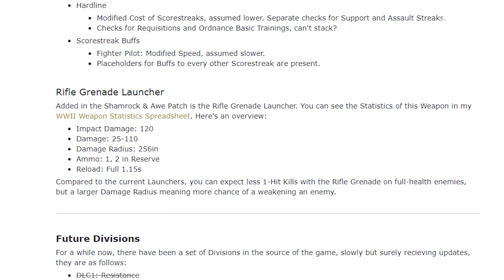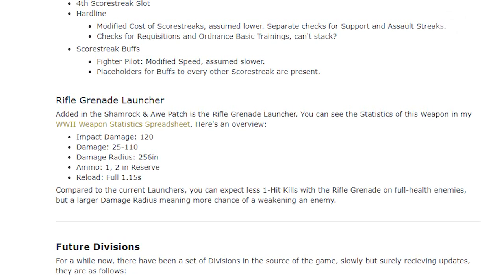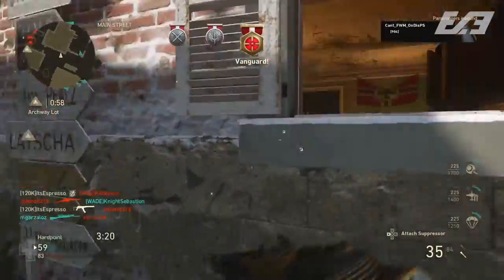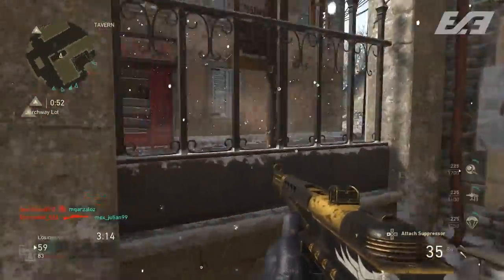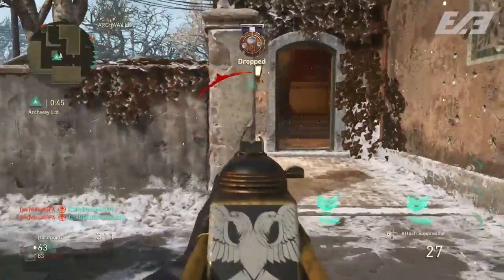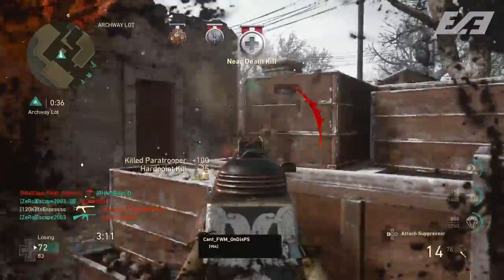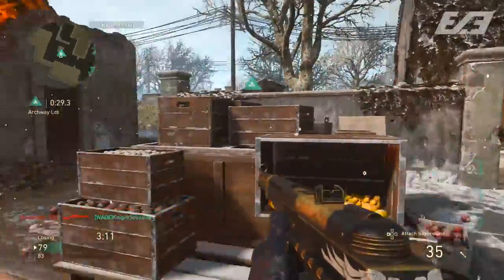As for the explosion damage, it ranges from 110 all the way down to 25 depending on where you are in the damage radius, which is 256 inches — a pretty wide spread in-game. Looking at the hard-coded stats, it seems more useful for weakening opponents or stunning them rather than getting consistent one-shot kills. Think of it almost like a stun grenade that deals damage. Hopefully it won't be abused like noob tubes were in Modern Warfare 2, but only time will tell.